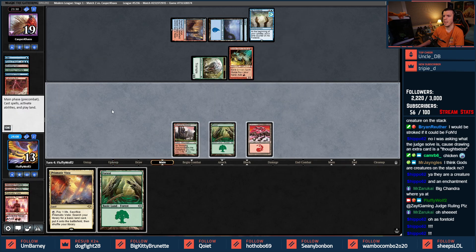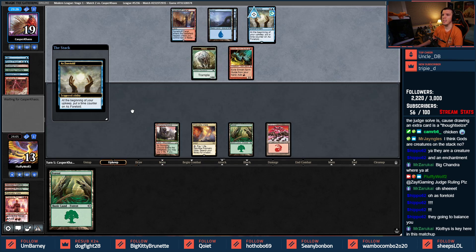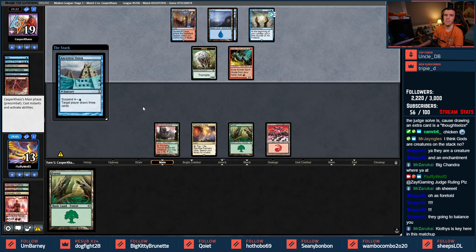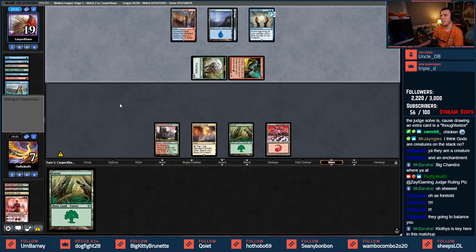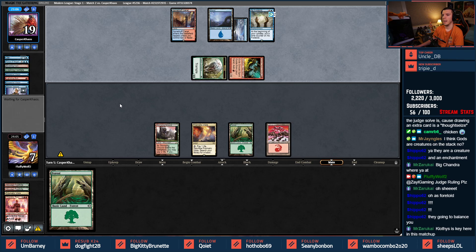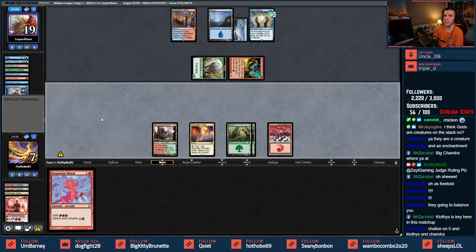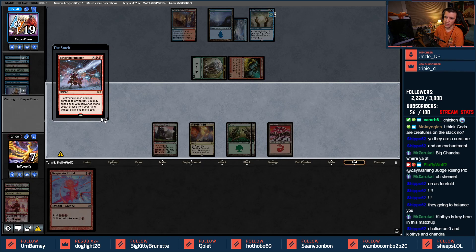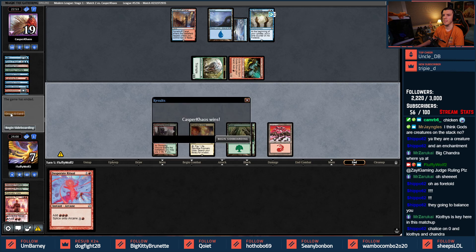Bolts on my upkeep because of As Foretold — I'm about to take six. I'm not going to fetch; might give me one more turn. They're going to Balance me — I'm not afraid of Balance, I'm afraid of my life total going to zero. They Vision me again. I'm exactly two bolts away from death. Chalice on zero, God of Destiny, Chandra, Bridge, Electro-Dominance — I'm done. My next card was a Bridge. My opponent was going to have me at one.